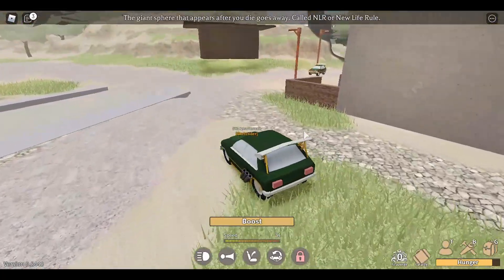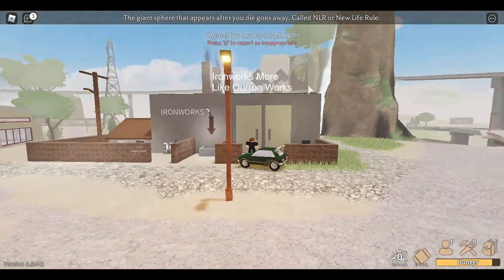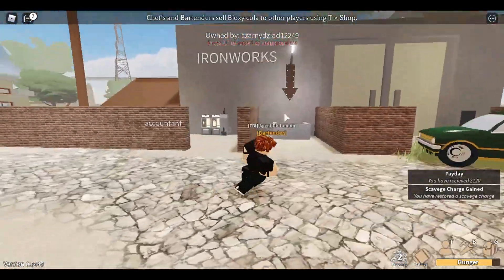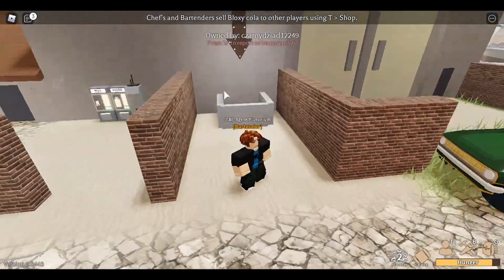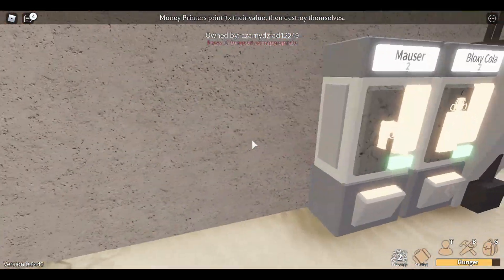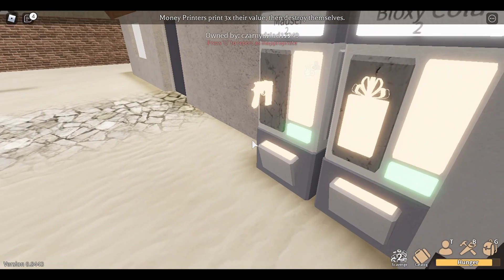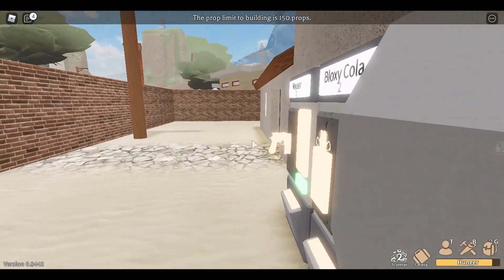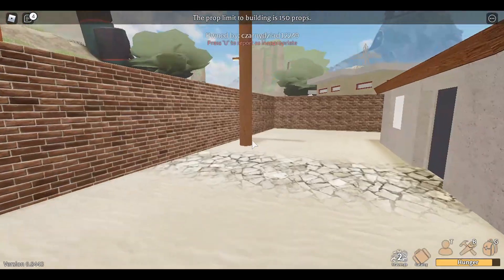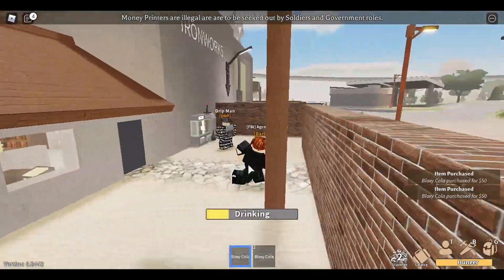I might as well stop by this place called the Iron Works — there's a kind of hammer and sickle sign there. That's just a cool name for a gun shop. Let's see what we have — Mausers, and they're kind of cheap. I could probably haggle the price down a little more. There's also Ploxy Cola over there — wow, $50 Cola, that's actually a pretty good price. This guy knows what he's doing.